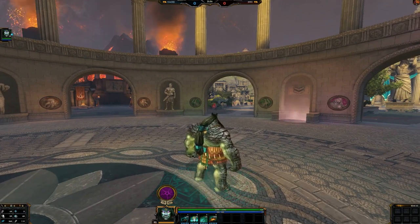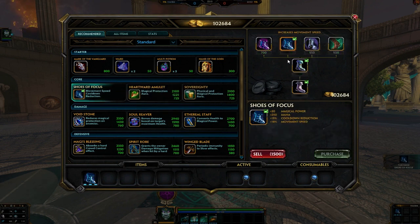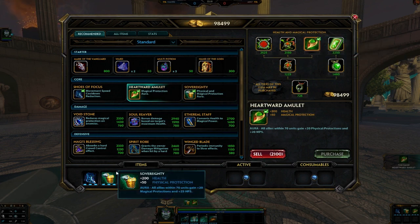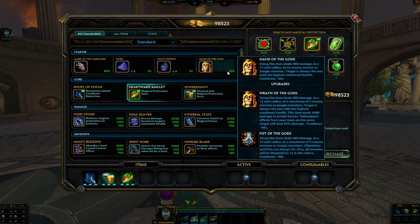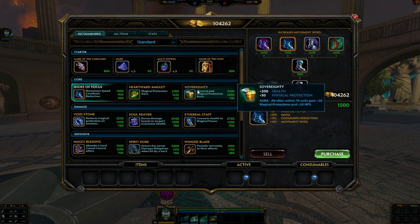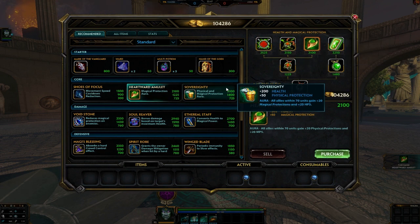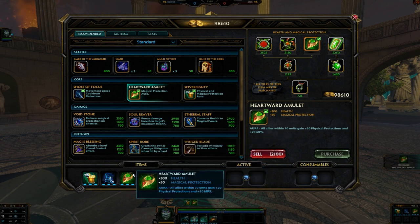Now let's go to actually building Cabracken. Personally, when I play a guardian, more than likely I'm choosing to be the support with no other support or initiating gods around me. So I personally like to go into the cooldown boots, then Sovereignty and Heartward. This is ideal if you're fighting against a well-balanced team. If they have more magical than physical, go Heartward first; if more physical or balanced, go Sovereignty. For game modes like Clash, Arena, and Assault, I would skip the boots and go straight into Sovereignty or Heartward first depending on the enemy composition.